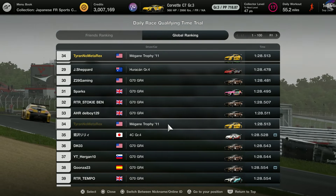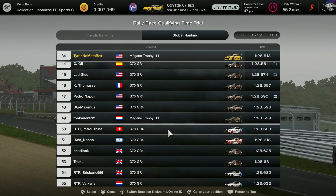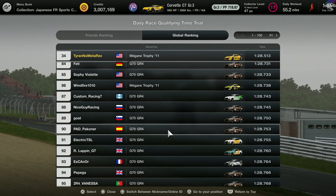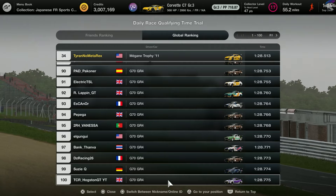As you can see from the leaderboard, as well as the races if you've done any of them, the G70 is very clearly the Meta car, but this car has some distinct advantages against it and you can definitely make it work as an Anti-Meta car.